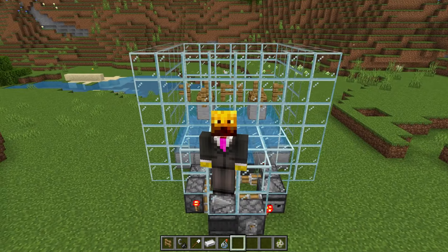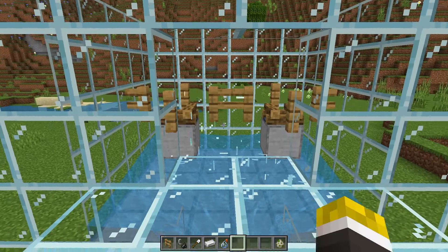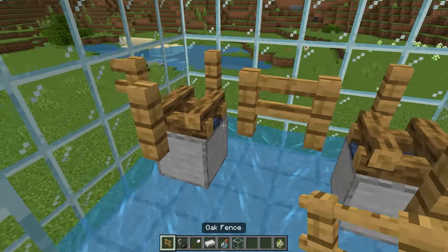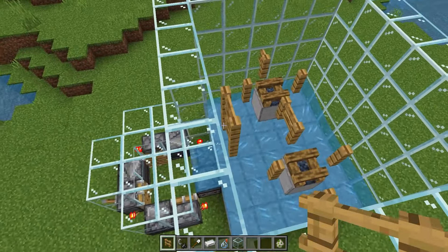Now we're going to work on the AFK spot, which is going to be right here. Temporarily break out these four blocks, make sure there are two blocks in those spots. Place one temporary block there, then place four fences on the front and break the temporary block.